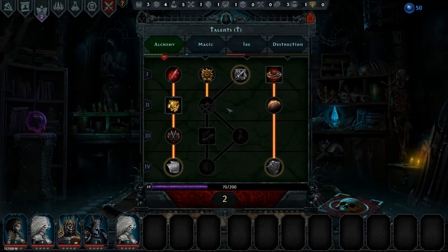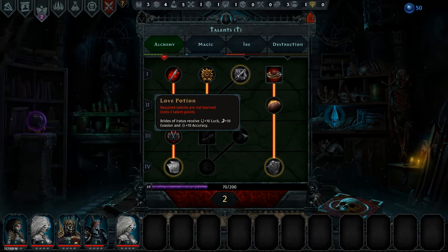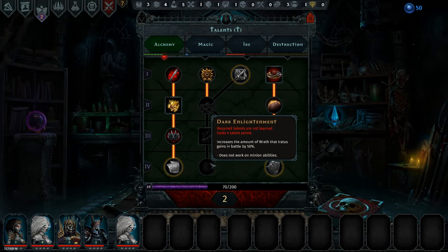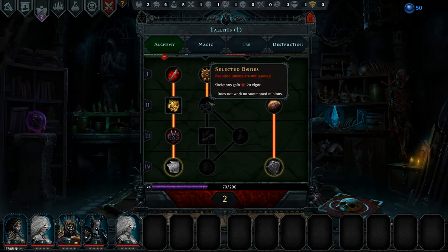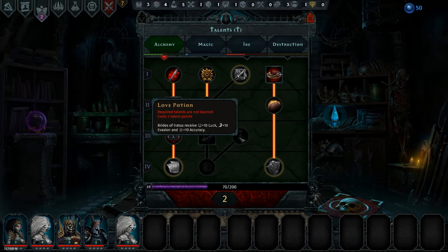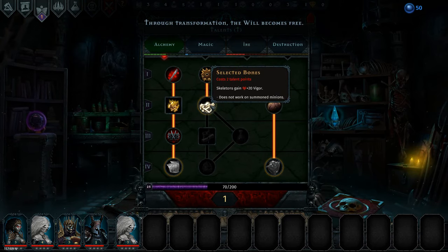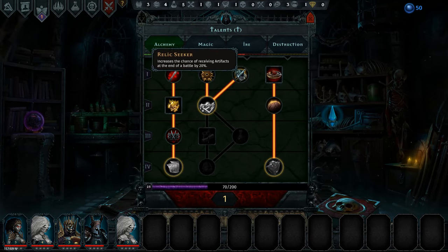We do have two talent points, and I'm looking at the trees here. I think I want to move down this tree, because over here Brides of Iratus receive plus 10 luck, plus 10 evasion, and plus 10 accuracy. That's very nice. And then it increases the amount of wrath that Iratus gains in battle by 50%. Also here, it increases the vigor recovery rate of minions not in battle by 100%. I don't really care about the skeletons unless we have to summon, and if we have to summon then we're in deep trouble. But I do want at least the bride thing, and maybe these as well. And we will also get more artifacts, which is nice.